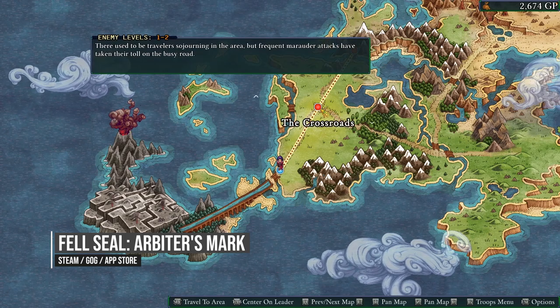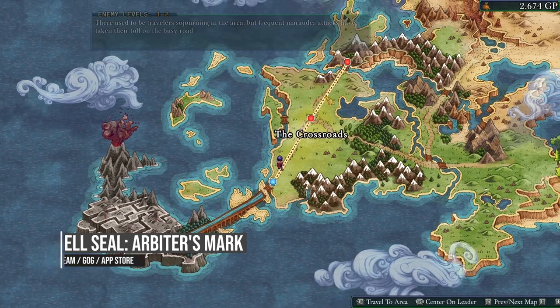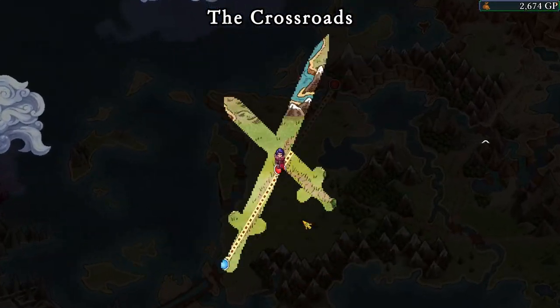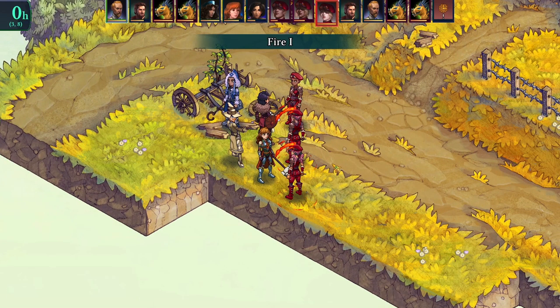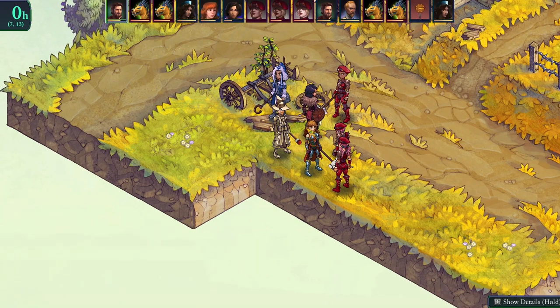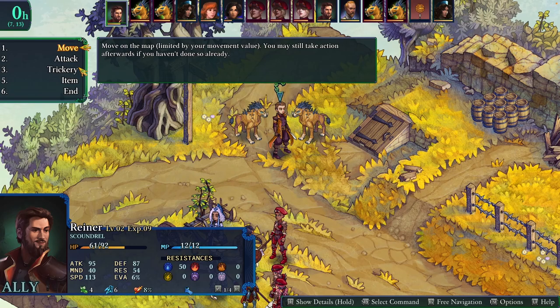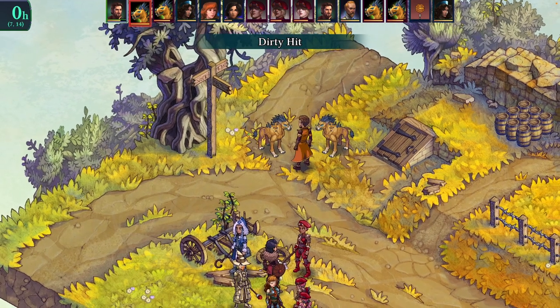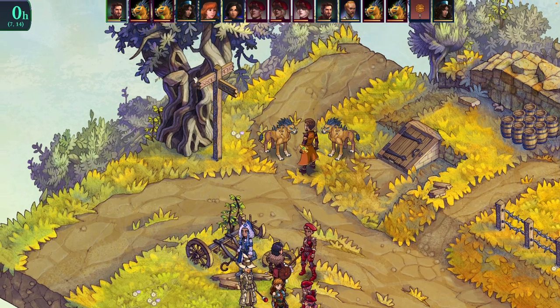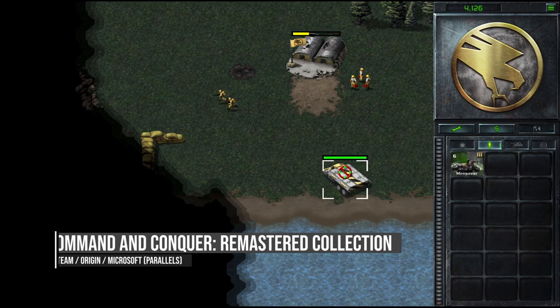Fell Seal: Arbiter's Mark is a turn-based tactical RPG with a focus on storytelling and strategic battles. The game is deeply influenced by the classic strategy game Final Fantasy Tactics, with an isometric viewpoint, job classes, magic, deep combat mechanics, and a multitude of strategic options. This is definitely a throwback to older retro tactical RPGs but with modernized graphics and interface, and the game works wonderfully on the M1 Mac.